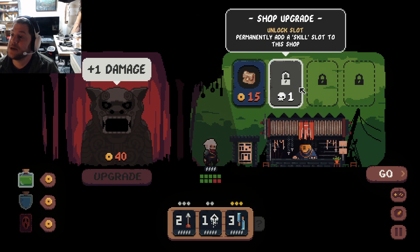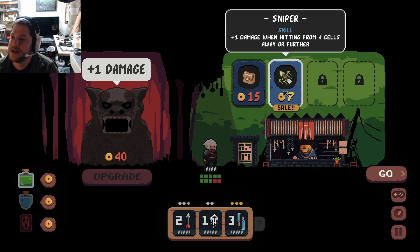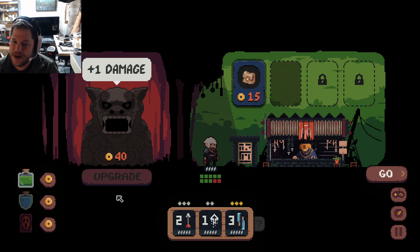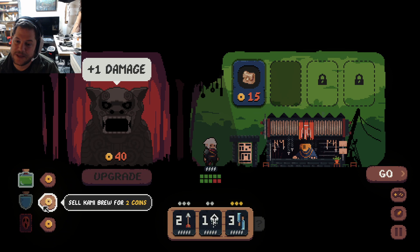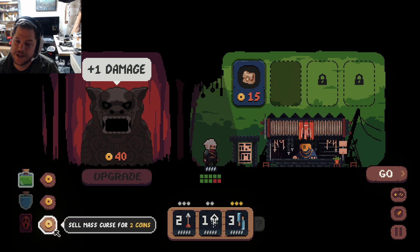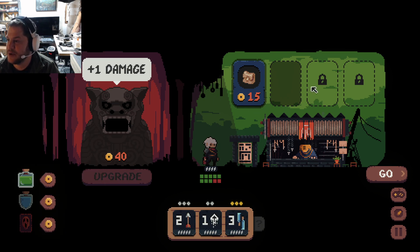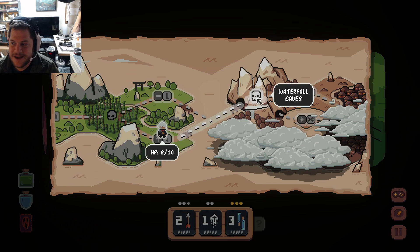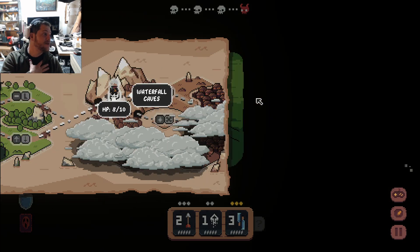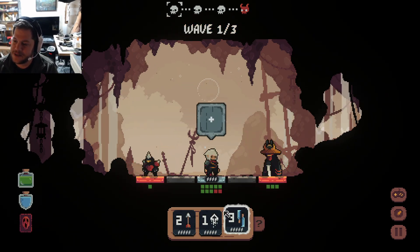I see — so that's the max amount of what I can upgrade. Shop upgrade: unlike a slot, permanently add a skill slot to the shop. Sniper: plus one damage when hitting four cells away or further. Edamame Brew: heal three. Sell — Kanami Brew, gain a shield. So these are kind of like Slay the Spire potions. This is a really nice, pretty cool game. The developers were very kind and gave me a copy to try, and I'll be darned if this one isn't pretty fun.